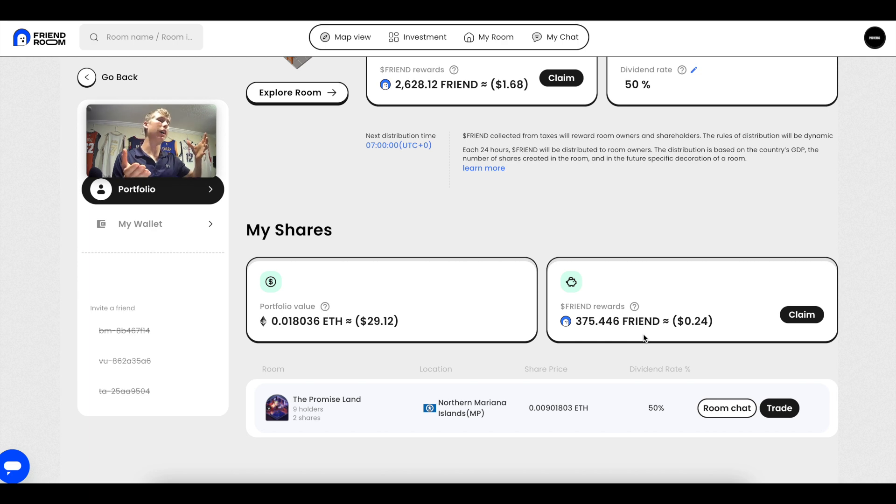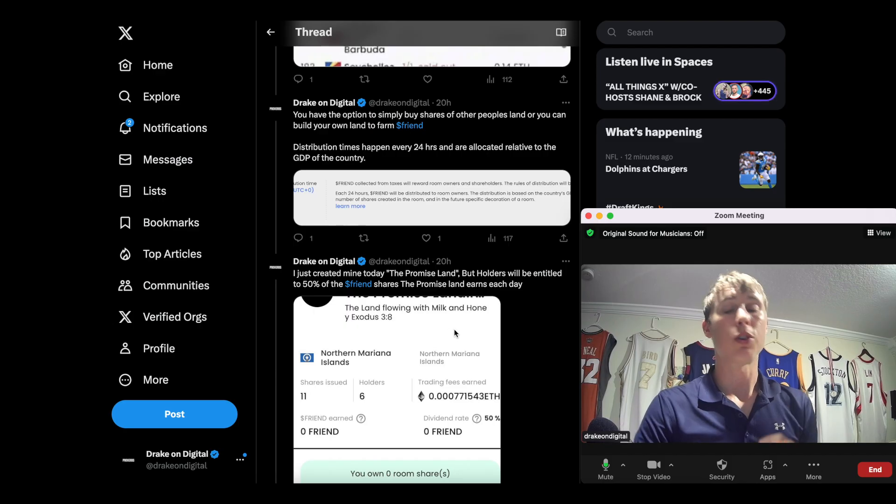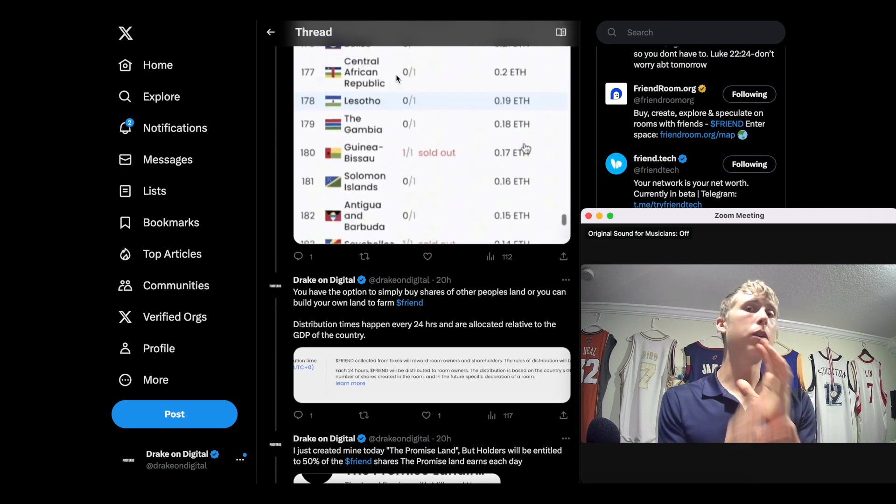Think of it like real estate: the house appreciates in price and you're earning rental payments — dividends paid in FRIEND token. With FriendTech you just own the house with no rental income, but with FriendRoom you can sell the house later while also collecting income along the way.